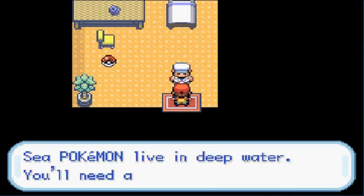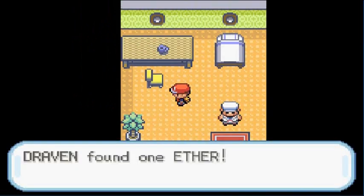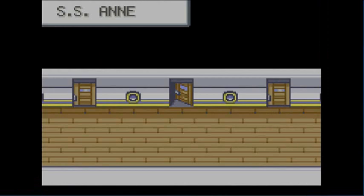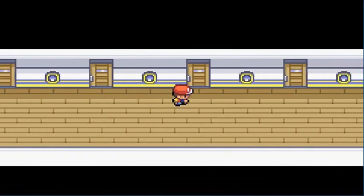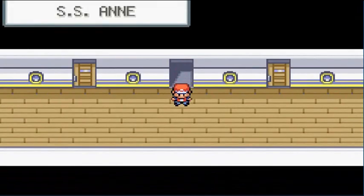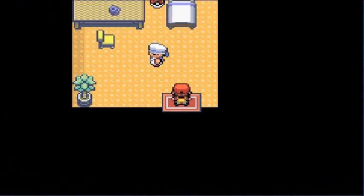We defeated Sailor Dylan! 'Pokémon live in deep water, you'll need a rod to fish them up.' Very true. We also found an Ether — just in case we mess up on PP. I think I've already been in this room. Let's go — there's a sailor just waiting for us right there.